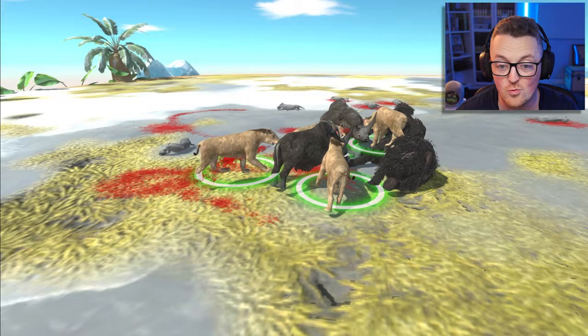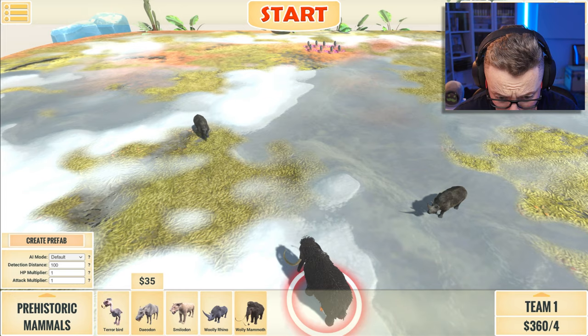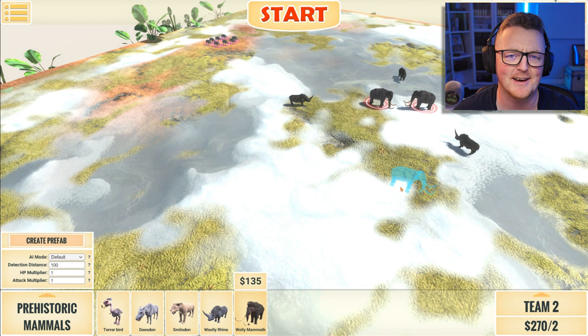It's two rhinos versus like four smilodons — my money's on the cats. Let's add another one. Clearly it was the worst that could happen. I'm going to team five and adding a second mammoth — I feel like the mammoths are getting beat up so I'm adding a second one.